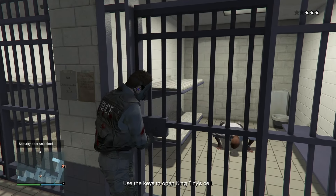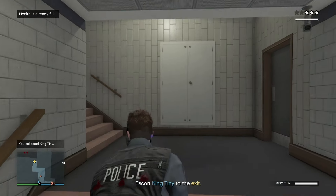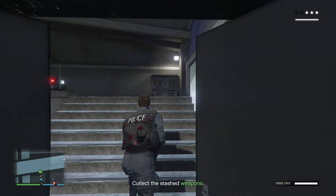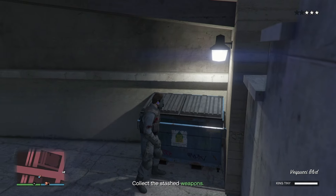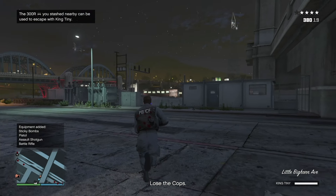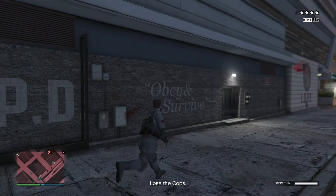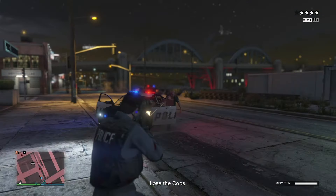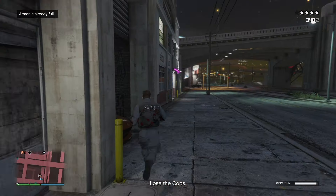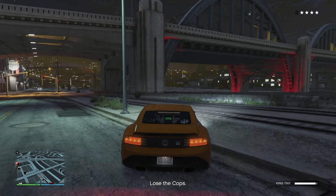Head over to King Tiny's cell - the middle cell. Open it up, click that right arrow, and take out the NPC right there. Make sure you have more body armor and food as there are going to be more NPCs. Escort King Tiny to the exit, taking out NPCs as you go. At the trash can, click that right arrow to get the stash weapons, hit that box one time, then run all the way down to your vehicle. Wait for King Tiny and take out any cops as you go - King Tiny will follow you. Get to that vehicle as soon as possible.